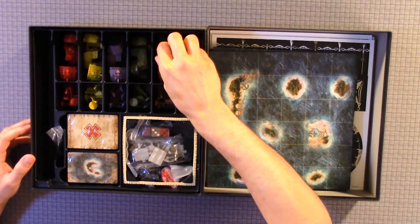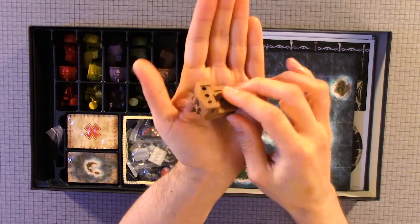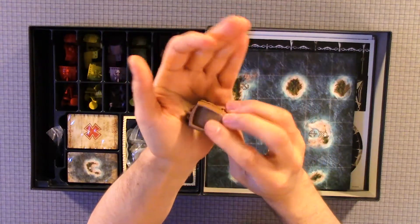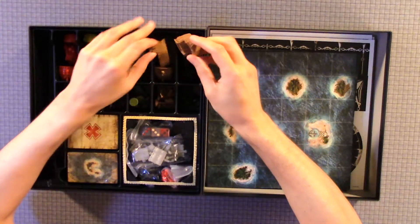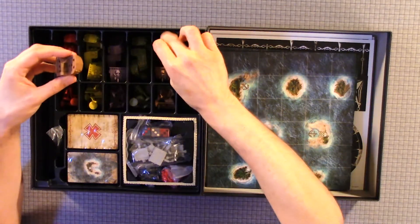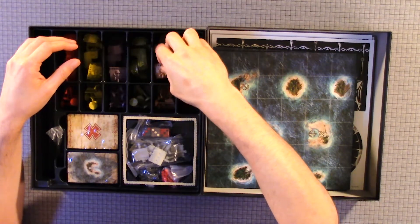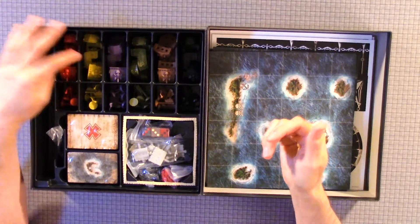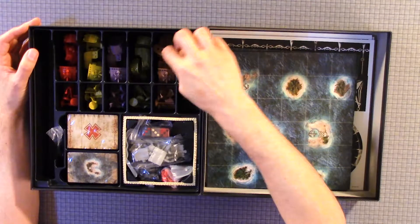We have ships — several of them. They're all different colors: red, yellow, purple, green, brown, and black.